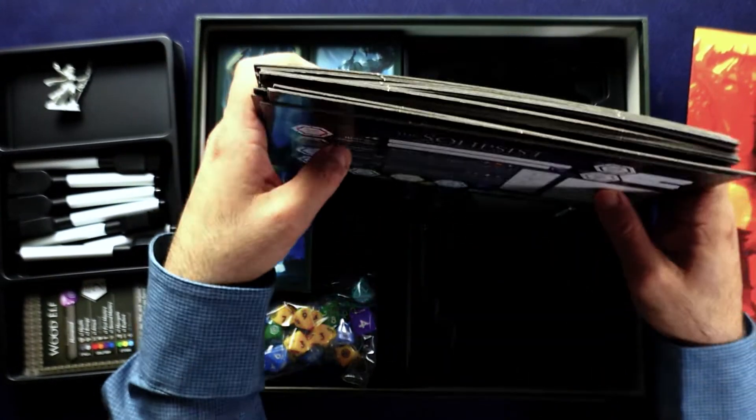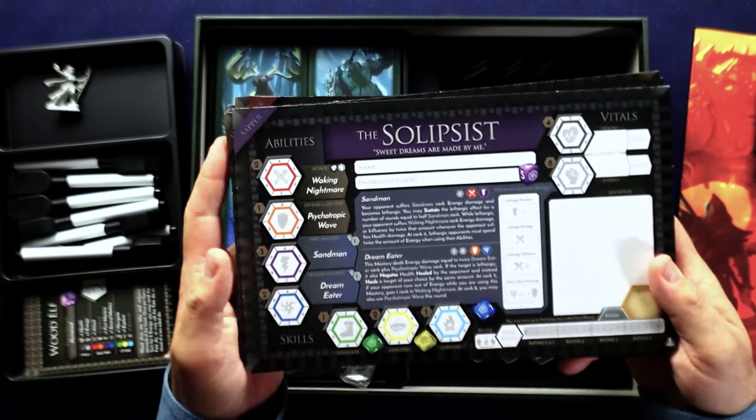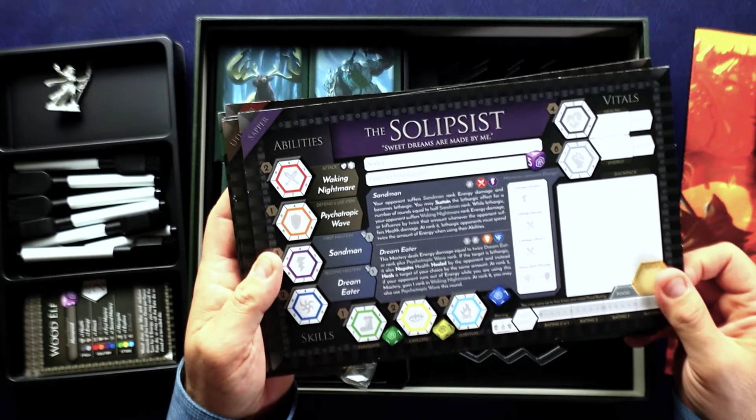You basically have the fighty type, more of a support type, a healer type, and a utility type — I don't actually remember what that last one does. When I played Sands of Chirax I used a fighty type and a healer type because I figured that's the best all around, and that's also what they recommended.